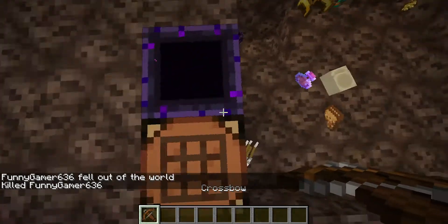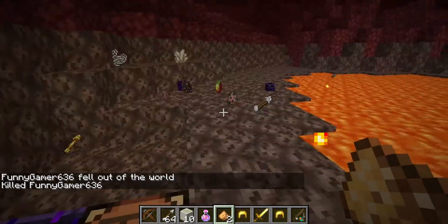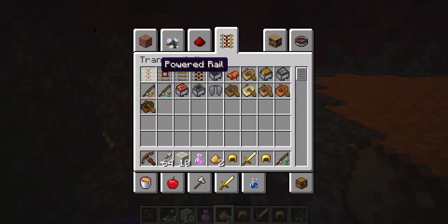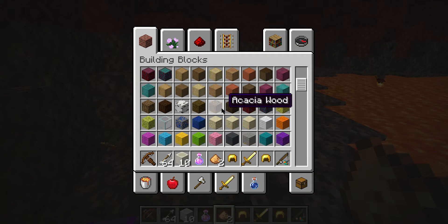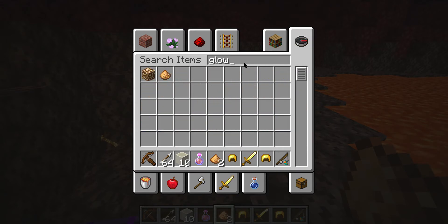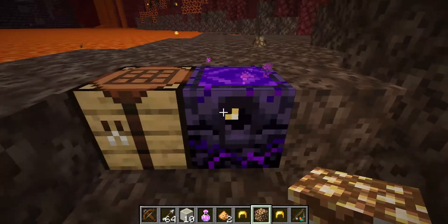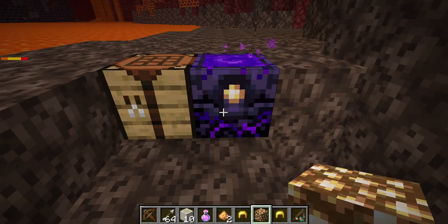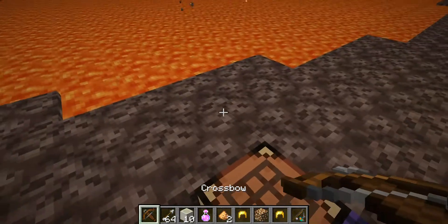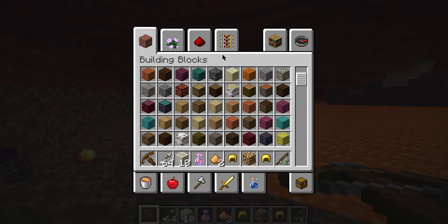To recharge the Respawn Anchor, you use Glowstone blocks. You just put glowstone into it and you can see it regenerates the charge.